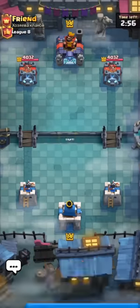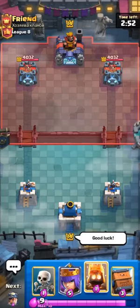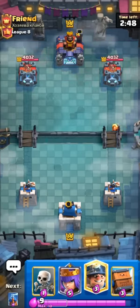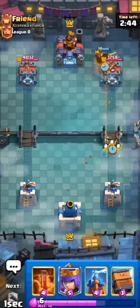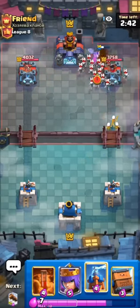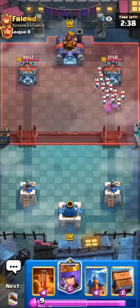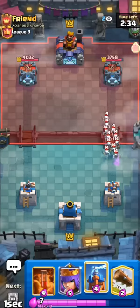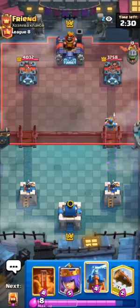In today's video we're running the best anti-meta deck in Clash Royale. This deck is so broken — one nice thing about it is that it has the tesla, and tesla doesn't get reflected by the monk like a cannon or bomb tower does. You can also run inferno tower if you don't want it reflected by the monk, but the tesla is cheaper and a lot more convenient.